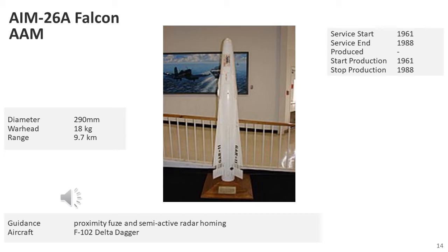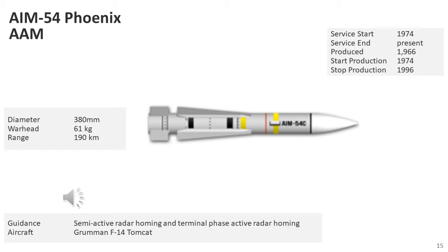The AIM-26 is the only guided American air-to-air missile with a nuclear warhead to be produced. Out of concern for the problems inherent in using nuclear weapons over friendly territory, a conventional version — the GAR-11A — was developed using an 18kg high-explosive warhead. The AIM-54 Phoenix is a radar-guided, long-range air-to-air missile carried in clusters of up to six on the Grumman F-14 Tomcat, its only operational launch platform. The combination of the Phoenix missile and the AN/AWG-9 guidance radar was the first aerial weapon system that could simultaneously engage multiple targets, as well as being the first operational long-range missile.